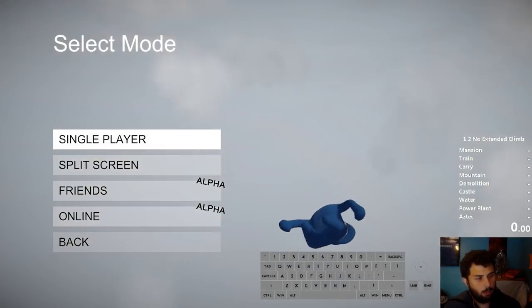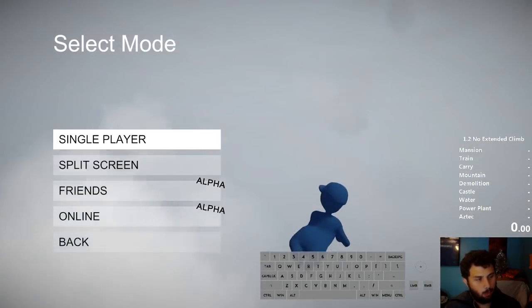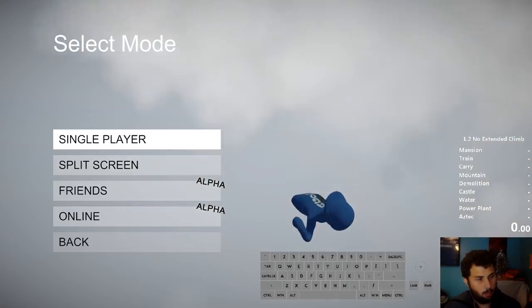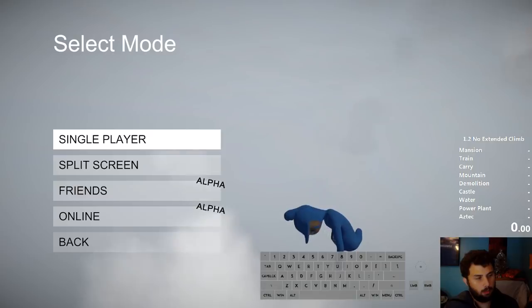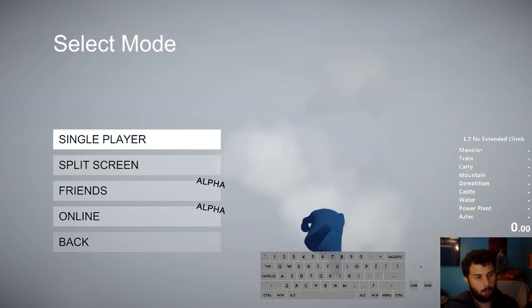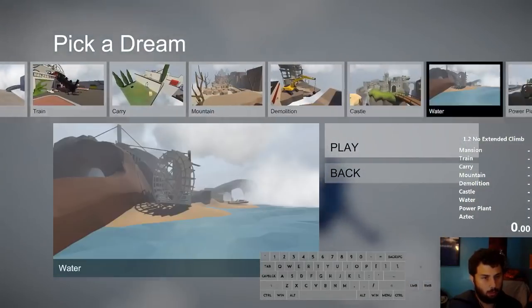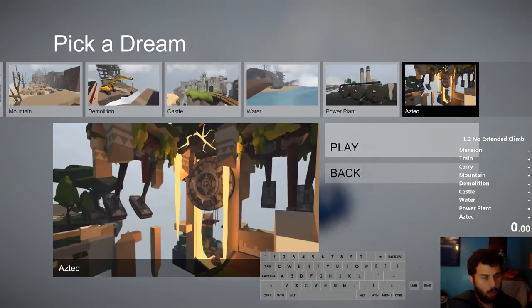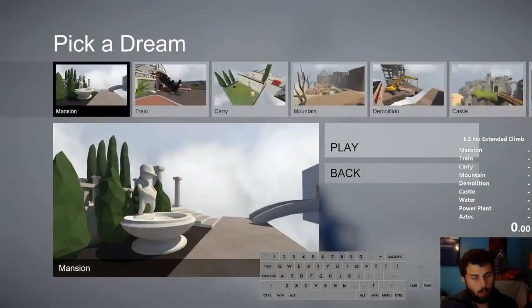If you're doing no extended climb and want to include Aztec, I'd recommend doing 1.3 no extended climb runs, which I'll be showing tutorial stuff for today. I'll also explain the differences between this and 1.0. Obviously the big difference is the addition of Aztec - beyond some menu and audio changes, Aztec adds a completely new level, making the run a lot longer.